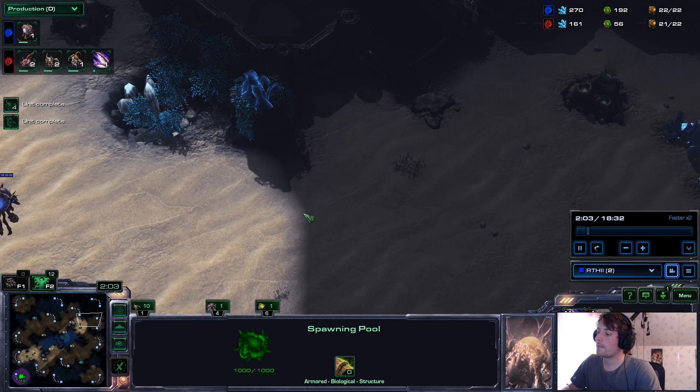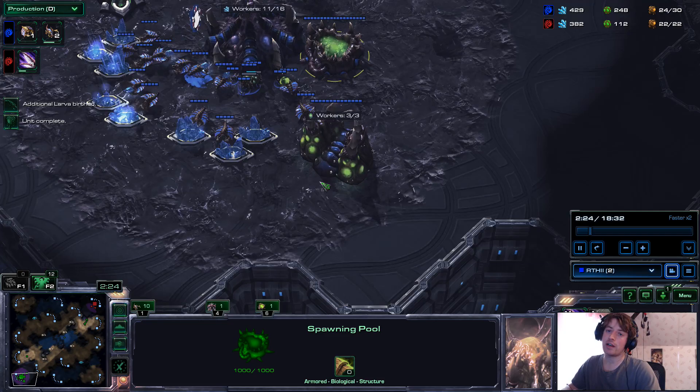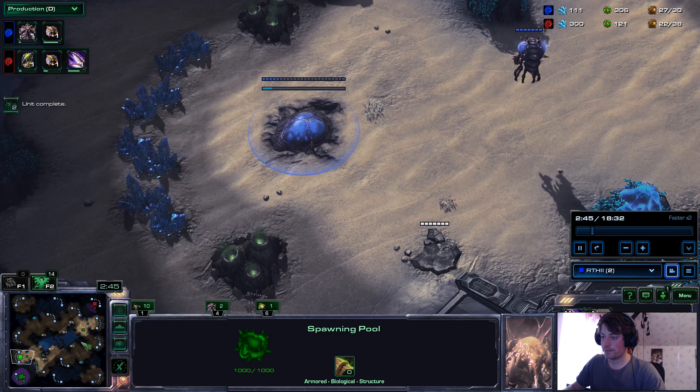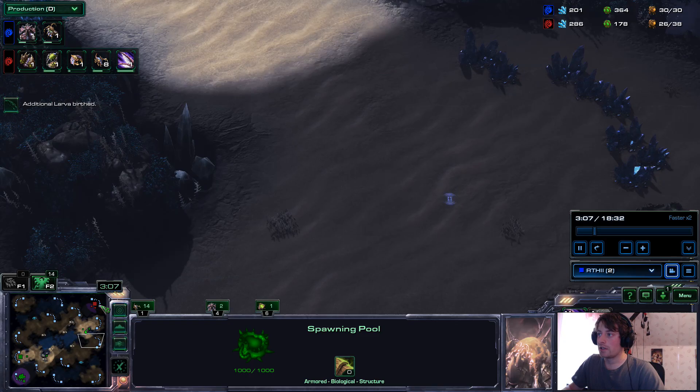I'm going across. I see that they don't have an expansion. I see those two spines — yeah, they're defending. So just back up. We're containing. Take my natural, because we're good. I'm bringing more overlords across, moving one into position to see the natural. We know they haven't gone to these third base locations because they haven't had time. Now I know they're just contained — I know they don't have an expansion yet.